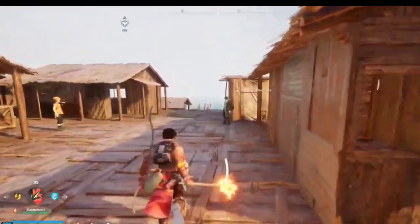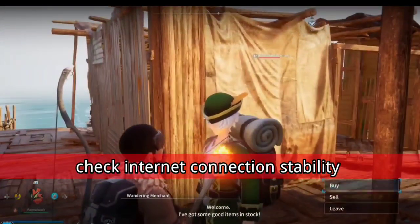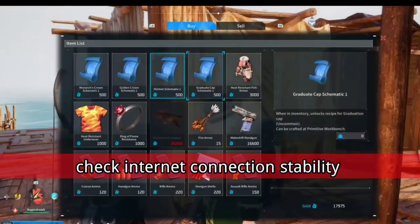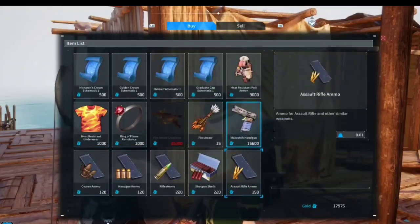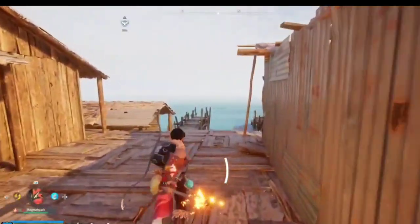2. Check internet connection stability. Ensure your internet connection is stable. Unstable connections can lead to multiplayer errors. Try resetting your router or connecting to a different network if possible.